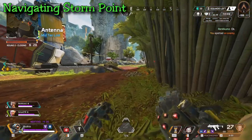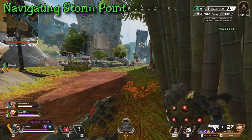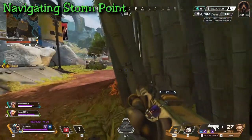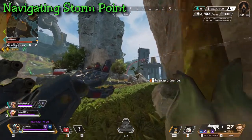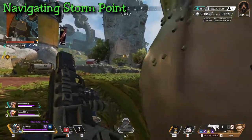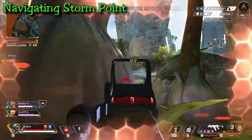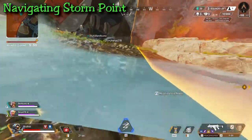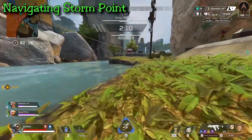Now let's discuss navigation. This map is the biggest in Apex Legends history, and while heat shields are present, moving quickly to stay in zone is key — do not rely on heat shields. This map has a lot of verticality, and as history says, the high ground is always better. On Storm Point compared to other maps, the verticality is much larger and makes a huge difference in fights — try not to get stuck on low ground.